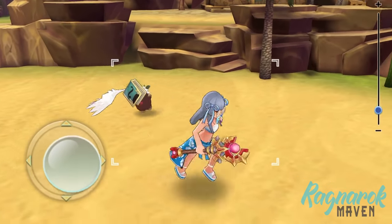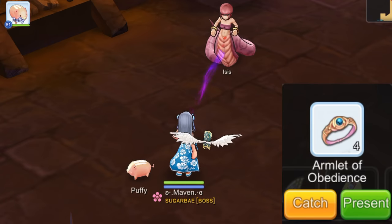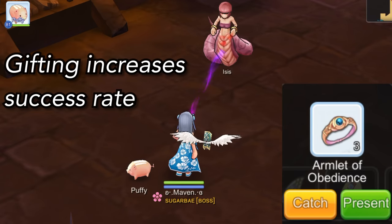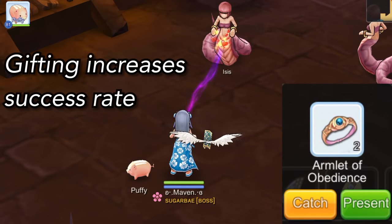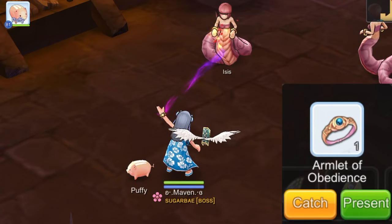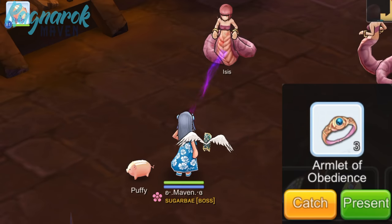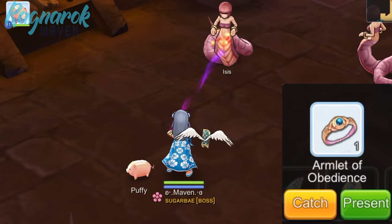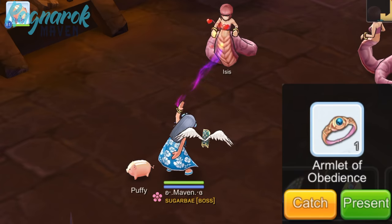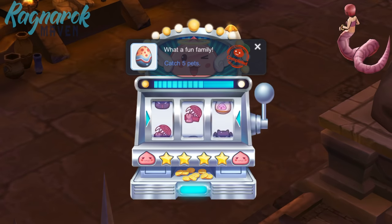Once we have our Taming Item, we can proceed to catching our pets. In order to ensure a 100% success rate in catching pets, we'd have to give them a certain number of times before catching them. Every time we gift them, the success rate increases. For example, here we have Isis. Once you press Use on the Taming Item, click Present First. In this scenario, I gifted Isis 5 Taming Items first before catching her. This ensures that once I press Catch, I'll be able to catch her for sure. The number of gifts needed per pet varies and we'll identify this as we go along each pet.